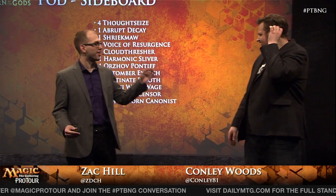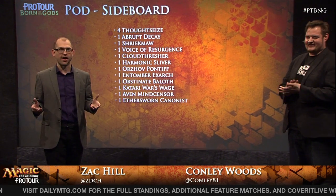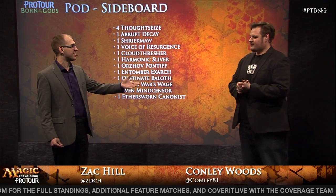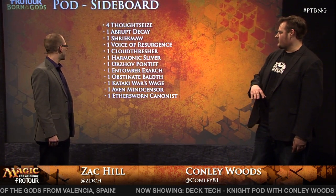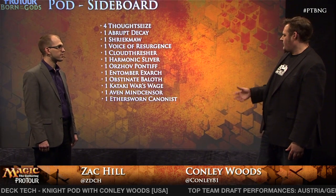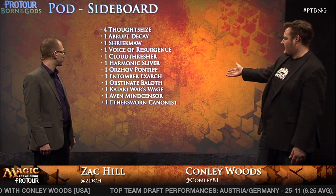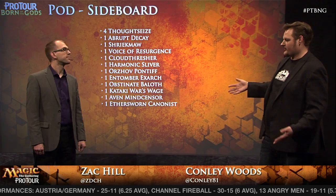Let's take a look at that sideboard. In typical Conley fashion, we see four Thoughtseize and a lot of one-offs. Thoughtseize is so important because of its versatility — it comes in against a lot of combo decks and is a great way to interact against control as well. You'll often grab a Swamp with Verdant Catacombs to take less damage, because fetching a Shock Land and Thoughtseizing yourself for five damage can be scary. All the one-offs are an extension of the main deck — cards like Kataki and Harmonic Sliver against Affinity. Because you have seven tutor effects, they aren't really one-offs — they're effectively an eight-of in your deck.